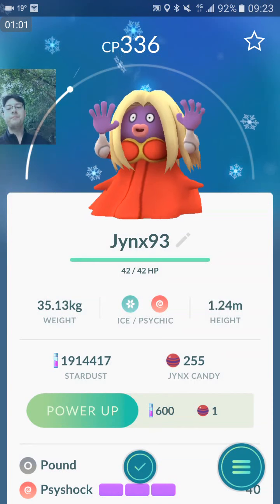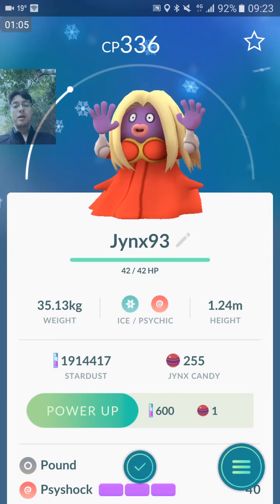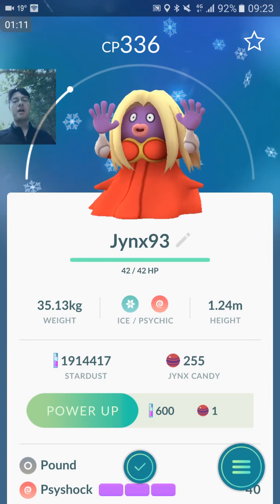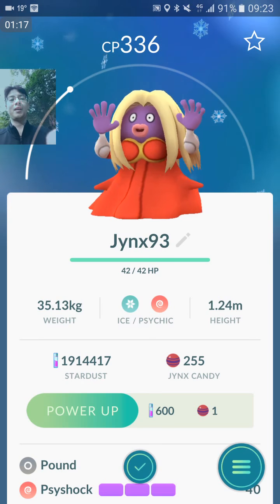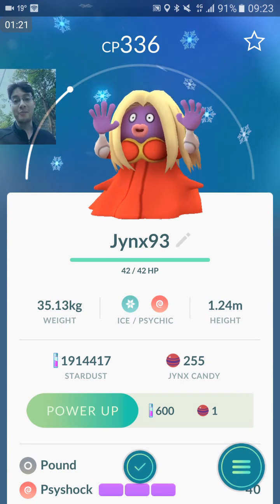The reason this is significant is because Pound/Psi Shock is supposed to be the best attacking moveset. Although I much prefer Frost Breath/Ice Punch — double ice — which is really useful against Dragonites. But you always want a varied moveset, right?